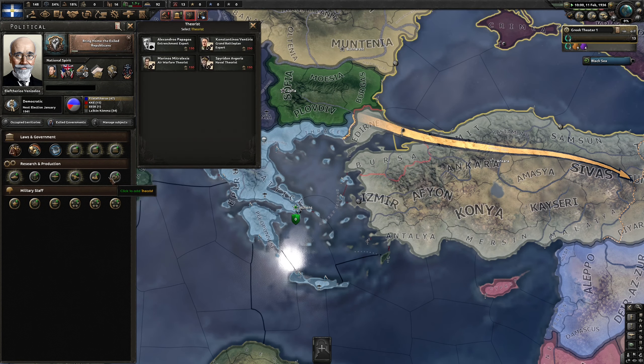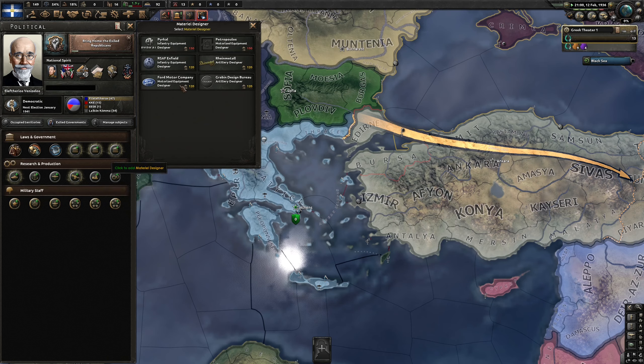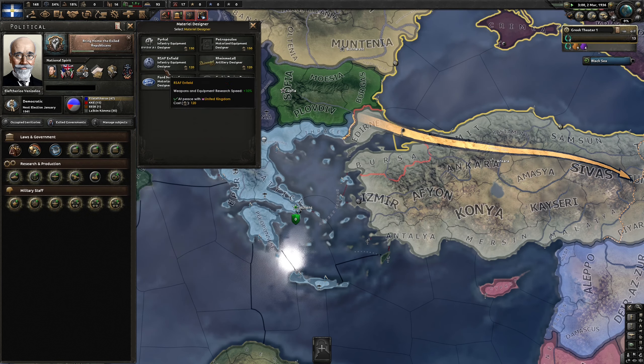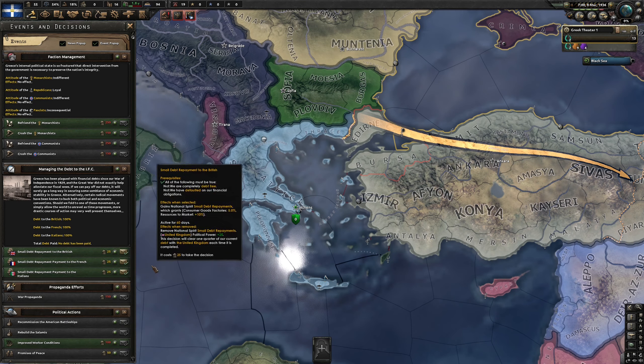Modifying the government — we can go with weapons and resource speed, which I want to do pretty quickly. Let's gain some political power and stability. I need 250 for that guy. To begin with, I'll take the weapon and equipment resource speed because I'll be picking that up soon. And let's start paying some of the debt back — we'll start paying the British.